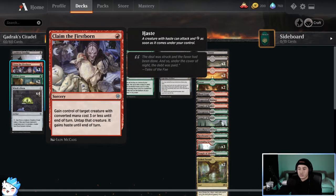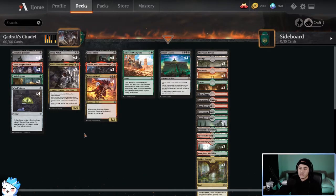Claim the Firstborn is a really nice one — you gain control of target creature with CMC three or less until end of turn, untap it, and it gains haste. This is really good for stealing things like Judith, the Scourge Diva, or things that are issues for you early on. You can take it, swing with it, and then hopefully sacrifice it with something like Witch's Oven or Woe Strider as a little bit of control.